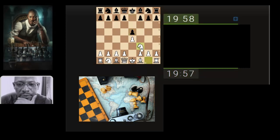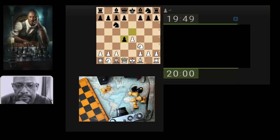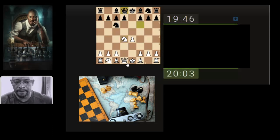Playing as white, let's push through and hit the center. Let's capture. Let's bring the knight out supporting, and attack the queen.